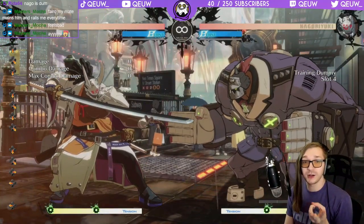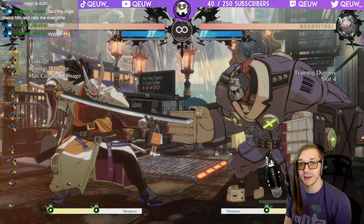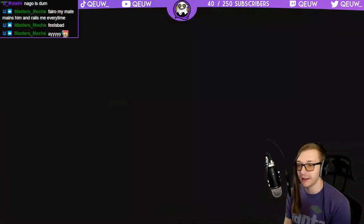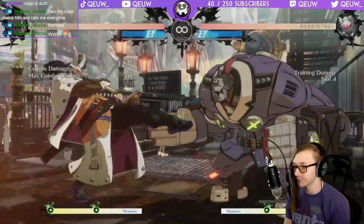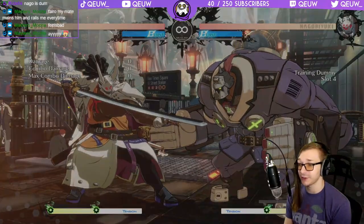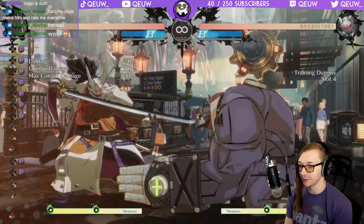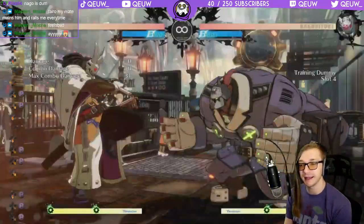Nagaruyuki has faster options than you at the start and longer range. So Nagaruyukis will usually start the round with 5k or the DP. I'll show you what you can do about both options. Oftentimes you'll see Nagaruyuki players start with 5k - if I try to press a button here we both get hit or he wins. Potemkins often start with 2p, so if I press 2p I get hit by it.